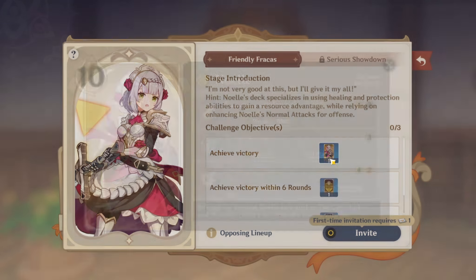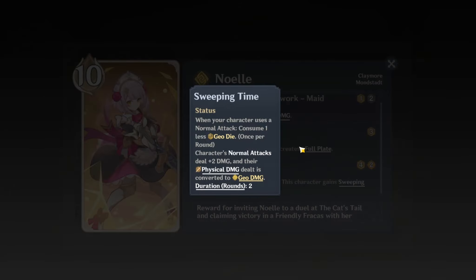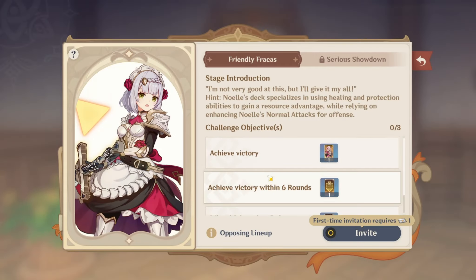Noelle is pretty good for her shield and for her Q to heal people. Actually, it just converts her attacks to Geo damage. So yeah, it's just her shield and then her burst. That's pretty good.